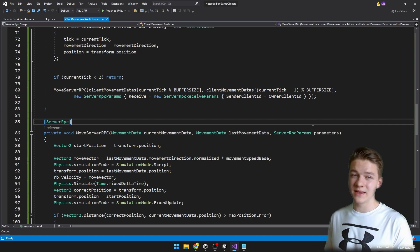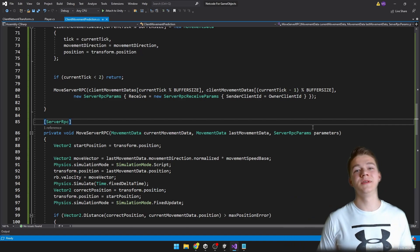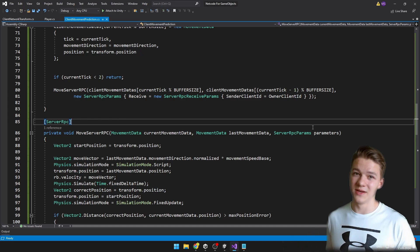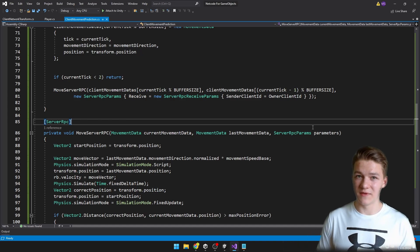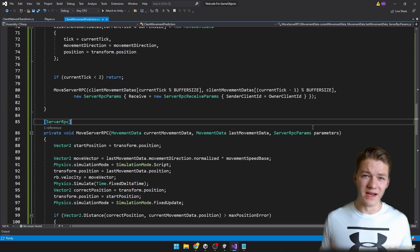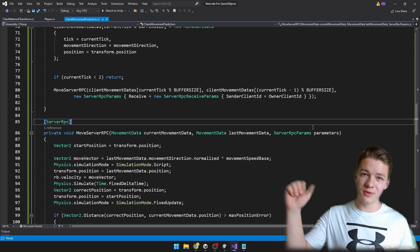While I was experimenting with this, I came up with so many issues that are related to the server and the client not being in sync, because everything on the network just takes some time, so I've really learned a ton of stuff. This is definitely not a final client movement prediction you should be using in your commercial games — it's just for experimentation and an easy way that I tried to set it up. If you have any suggestions about how you would improve this code, then you can definitely let me know down in the comments.